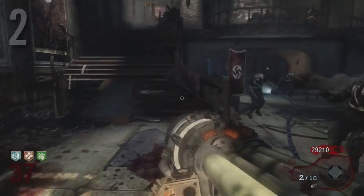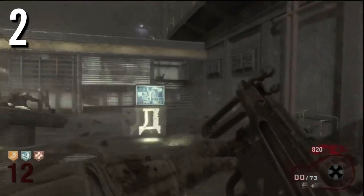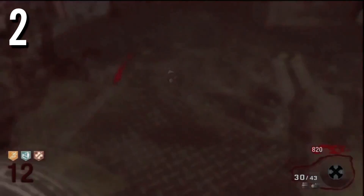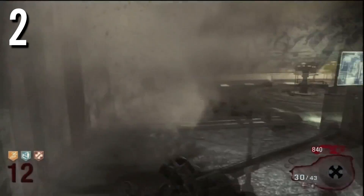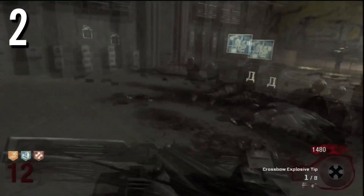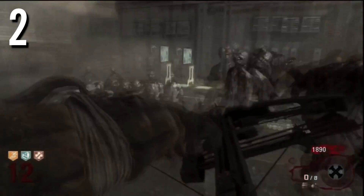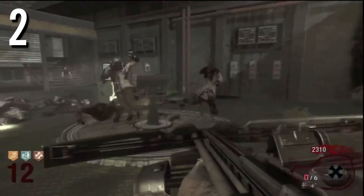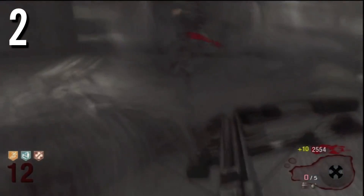Moving on to the number 2 spot, I believe this should definitely be Ascension. A lot of people will disagree and wonder why this map isn't number 1, and I personally think it's because of the way the map is designed. I just don't really like how easy it is — there's not much of a challenge. You do get the Thunder Gun, which is an amazing wonder weapon, but it can sometimes glitch and not be consistent at killing zombies. What really bumps up the difficulty in Ascension is the monkeys you have to deal with so they don't steal your perks, and you can earn an extra free perk bottle — that's what I love about Ascension.